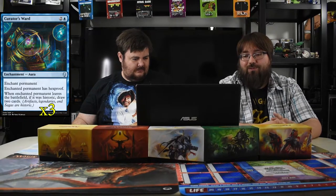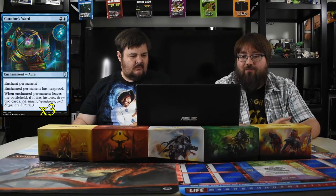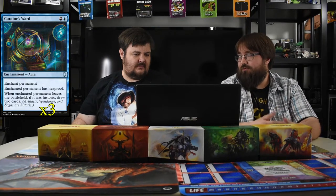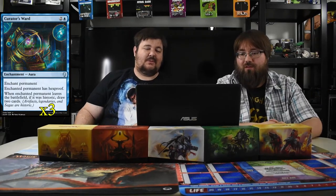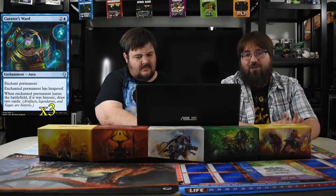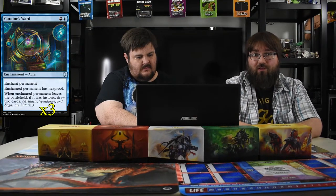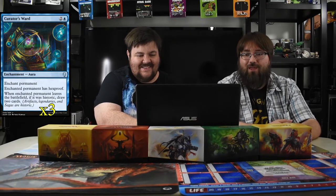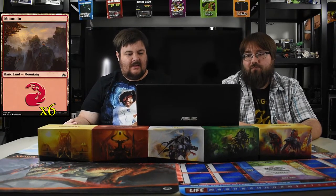Curator's Ward costs three mana — enchant permanent, any permanent gains hexproof. If that permanent leaves the battlefield and it was historic, draw two cards. So you put it on Valduk, they board wipe, you can't stop it, you draw two cards. The main play is turn two Champion of the Flame, turn three Curator's Ward, stack auras on him. He has hexproof, you're swinging in for four or six damage a turn and they can't do anything about it.